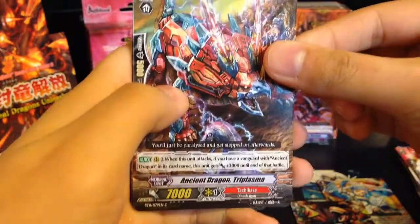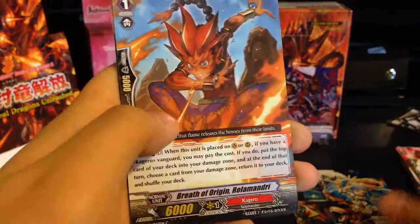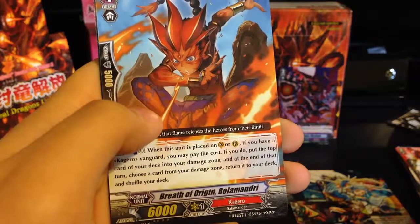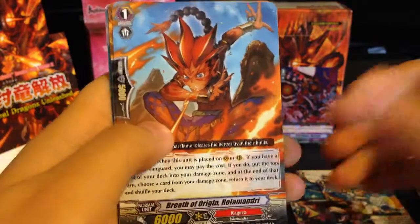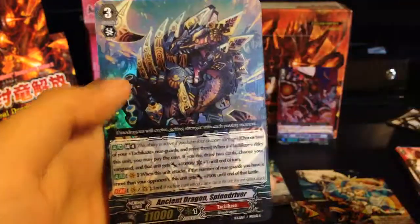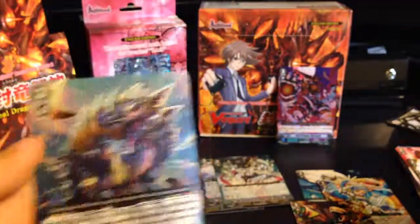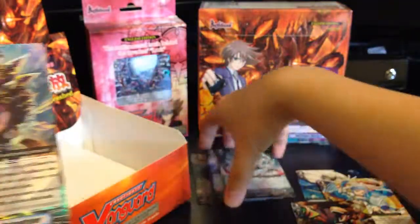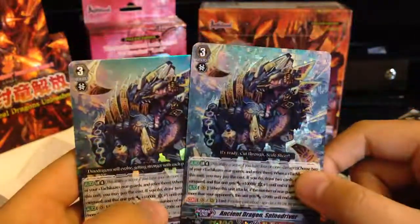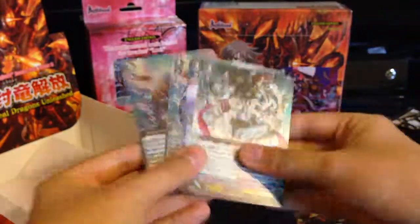Ancient Dragon Triplasma, Demonic Dragon Berserker Kumhata, Breath of Origin Relamandri, Sealed Dragon Shirting. Ancient Dragon Spino Drive — another one, a copy! So we pulled an SP and a non-SP copy. As you guys can see, that one floats more. Well anyways guys, thanks for watching this video.